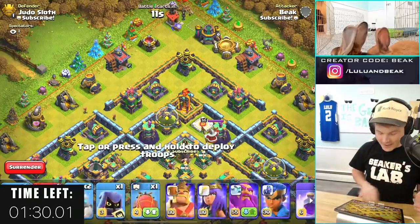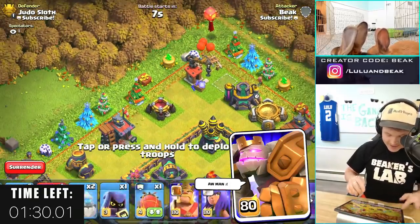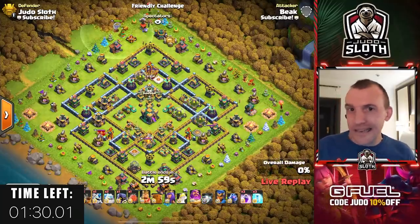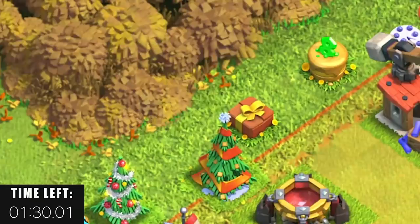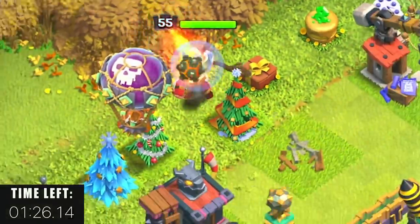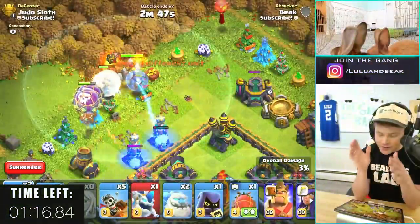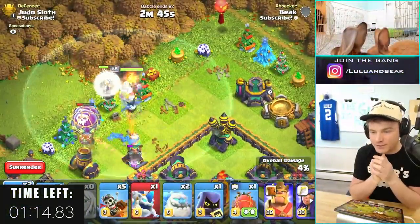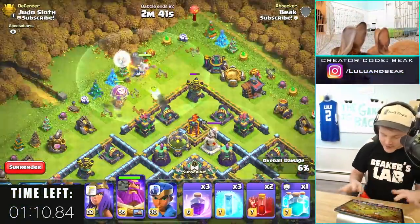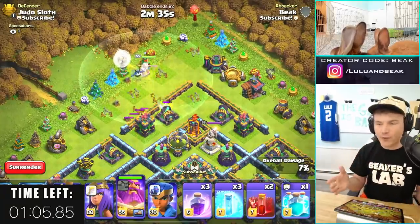One minute thirty — that is the rules of the hero challenge. We did this last month and it was with the king, right? Oh, that was so bad. At least the warden should be a little bit easier — I say that now before I've attacked. I can't even see the skin because of the owl. Oh no, I'm getting hit, I've got to waste some of my balloons. I really thought I was far enough away.